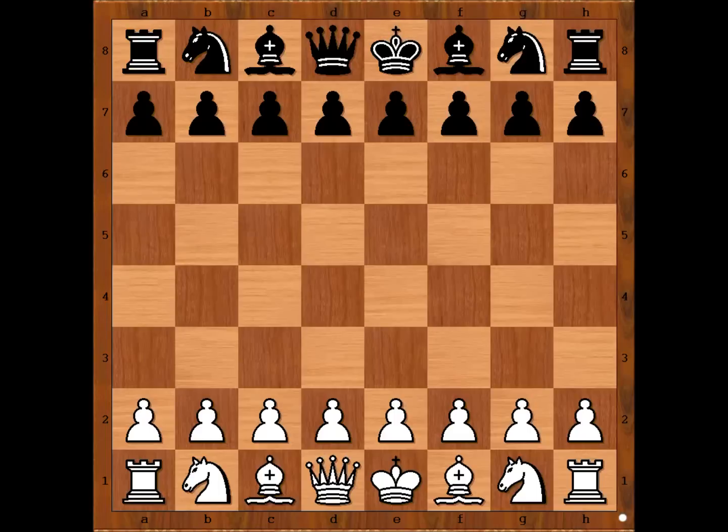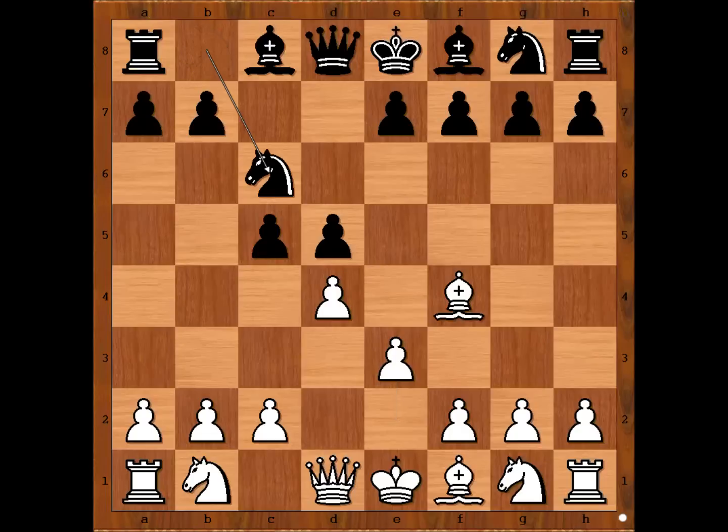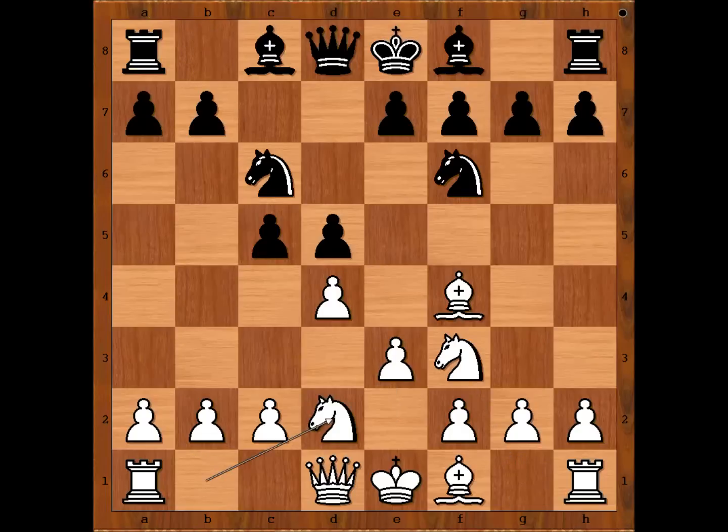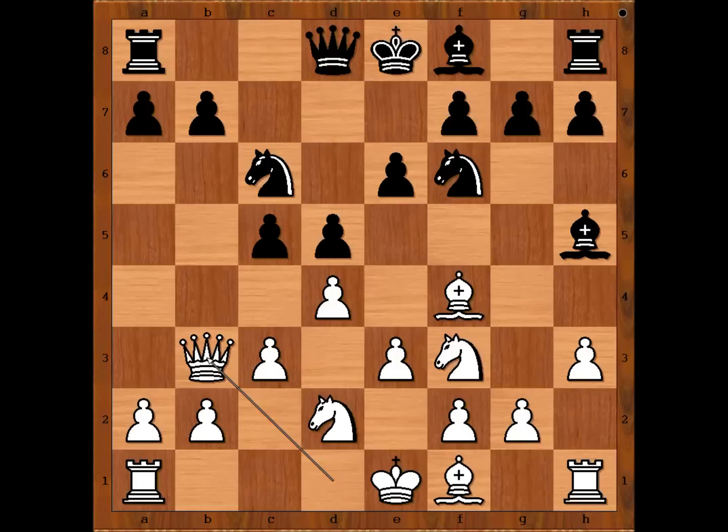Capablanca had white pieces and he started with d4. Otto Tipal played d5, bishop to f4, c5, e3, knight to c6, knight to f3, knight to f6, knight from b to d2, bishop to g4, pinning the knight, c3, e6, h3, bishop to h5, and now queen to b3, attacking the pawn on b7.